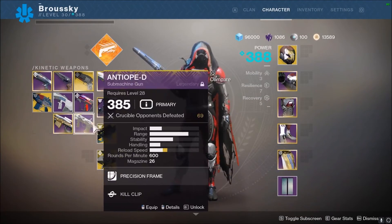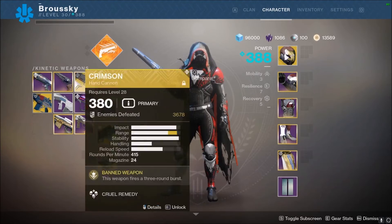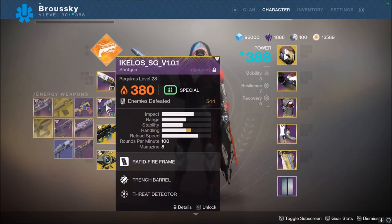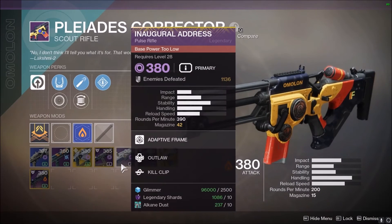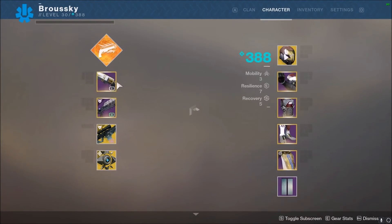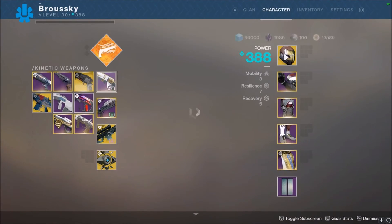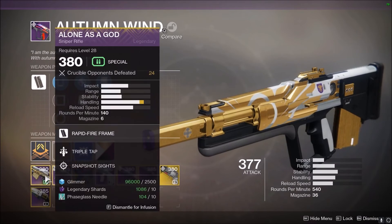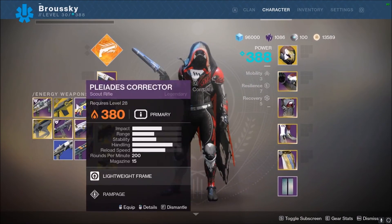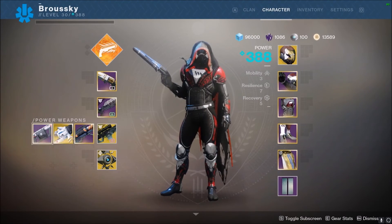Just to recap: infusion now goes off the weapon slot, not the weapon type. Originally, a scout rifle could only infuse with other scout rifles regardless of slot. Now it's solely slot-based — so I could infuse Midnight Coup into Perfect Paradox, or a sniper into a pulse rifle, as long as they share the same slot. All weapons in the same slot can infuse into one another.